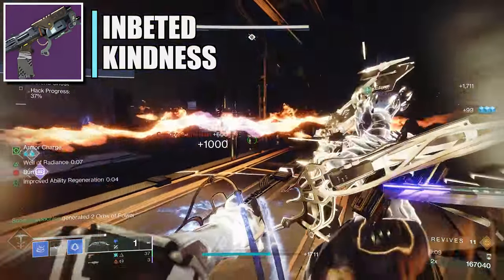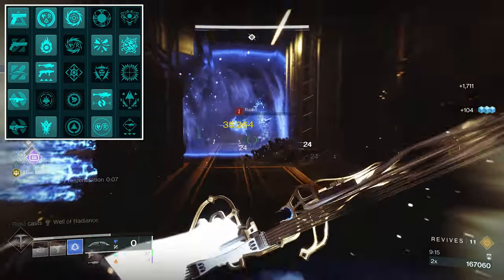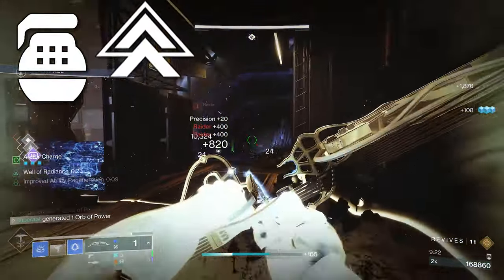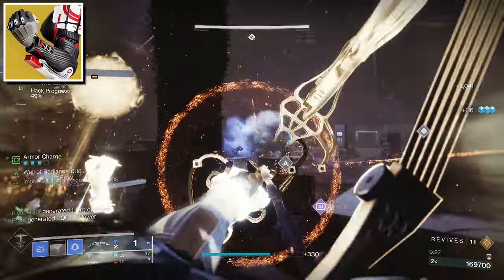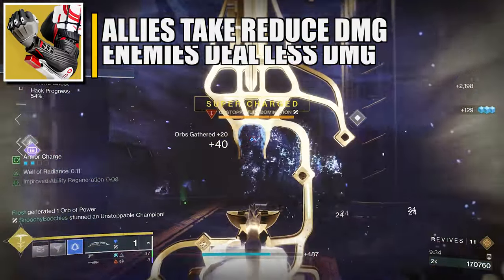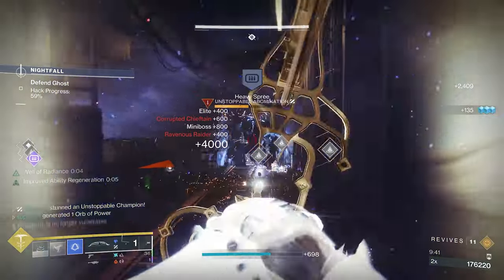For the energy weapon I'm using an arc sidearm to stun anti-barrier champions. The artifact mods for this build are shown on screen. For stats, go for Resilience, and for the second stat I recommend Discipline. For the exotic gauntlets I'm using Renewal Grasps — your Duskfield Grenades have a much larger effect radius, allies inside the field take reduced damage, and targets inside deal reduced damage.